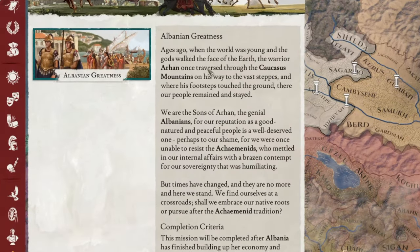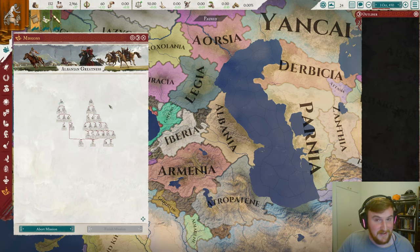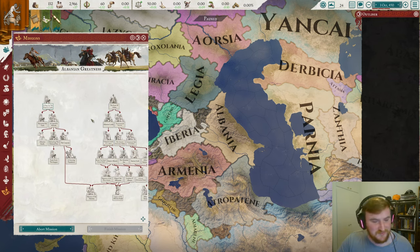Ages ago, when the world was young and the gods walked the face of the earth, the warrior Arhan once traversed through the Caucasus mountains on his way to the vast steppes. And where his footsteps touched the ground, there our people remained and stayed. We are sons of Arhan, the genial Albanians — for our reputation as a good-natured and peaceful people is a well-deserved one, perhaps to our shame. We were once unable to resist the Achaemenids who meddled in our affairs. But times have changed and they are no more. It is a really nice mission tree, though we aren't going to be able to do many missions with what we're doing today.